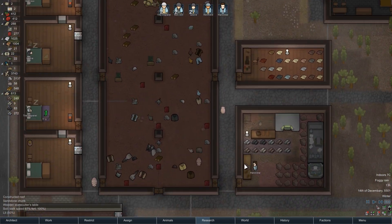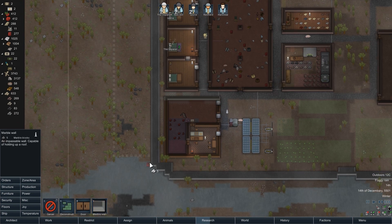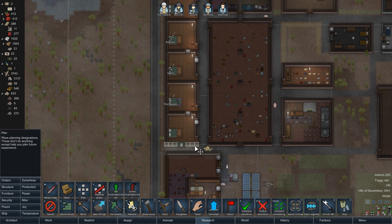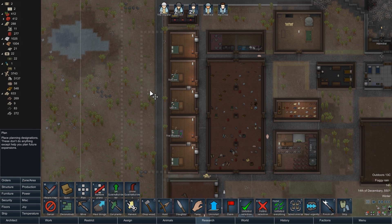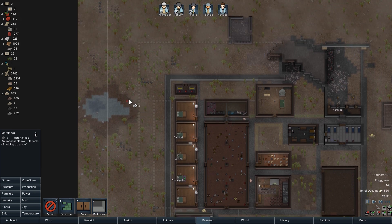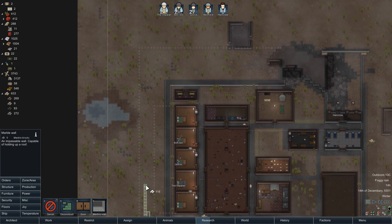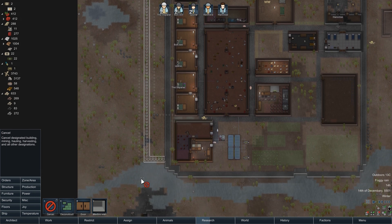We've actually filled up our stockpile for stone chunks, so maybe it is time to start extending our wall. What I'm going to need to do is plan out how big these are going to be — that's going to be the secondary bedroom. This is mud and I don't think I can build on mud. This line here is perfectly how far out I can go without making a really awkward-looking line. I think that's going to be the size of our area.